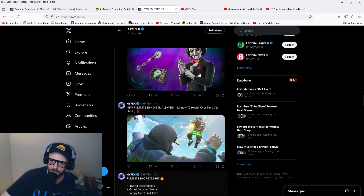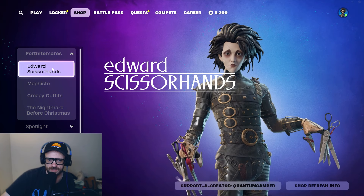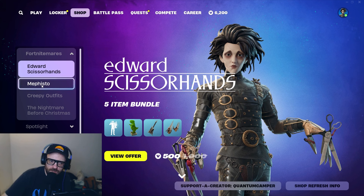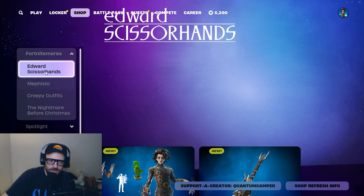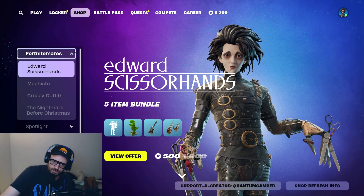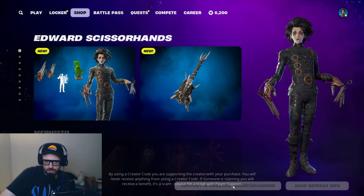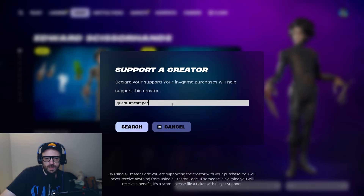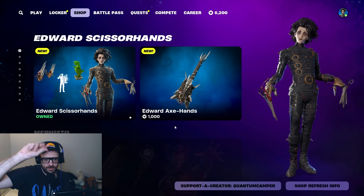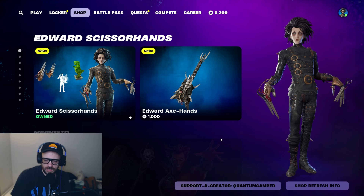Ladies and gentlemen, I think that does it. What are you going to get in the item shop? I'm sorry for the upsets and the potential fourth spin — Wesley, if you haven't submitted yet we'll have to do a fourth spin. This is becoming one of the most insane giveaway contests we've ever done. What do you think about the Edward Scissorhands skin — are you going to pick it up? Let me know. As always please use code Quantum Camper in the Fortnite item shop, especially when picking up Lexa tomorrow. Hit like and subscribe and I'll see you tomorrow — bye bye!